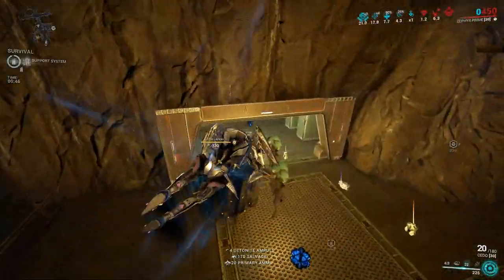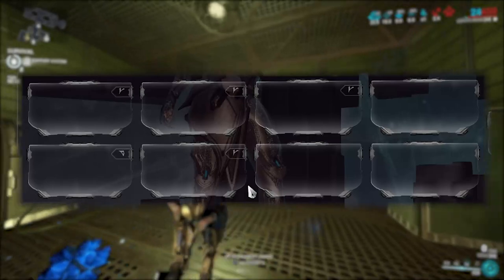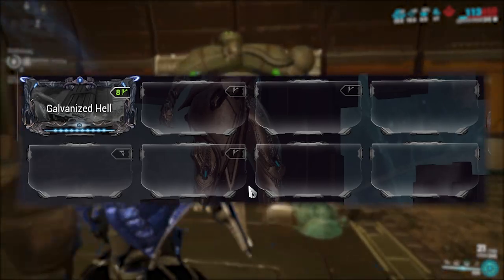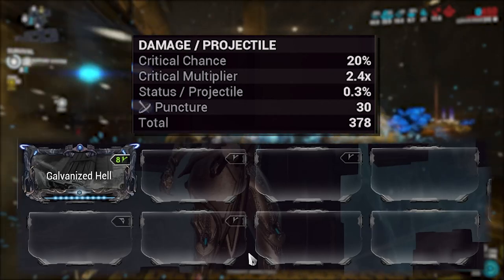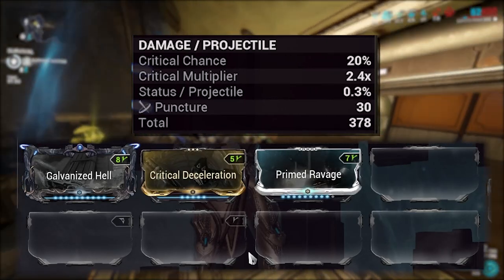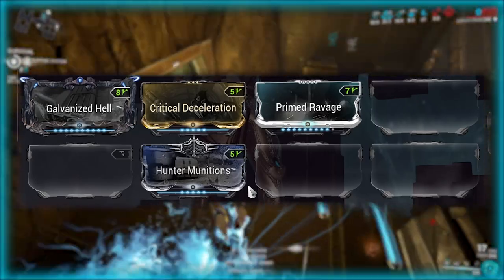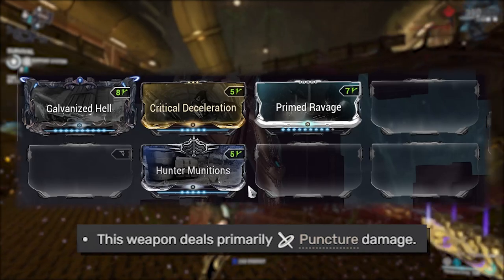This first build is for more veteran Tenno and works incredibly well for all pieces of content in the game. Multishot will scale the number of glaives fired, so Galvanized Hell fits in nicely and it also boosts the primary fire's pellet count. The Seido has good base critical chance, so Critical Deceleration and Primed Ravage will give us more consistent and stronger crit hits. Punching Munitions will give us a 30% chance to proc slash on crits, which will happen very often and is a lot better than the pure puncture damage that the primary fire already does.